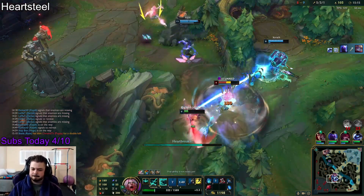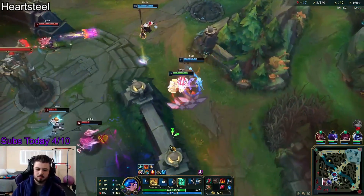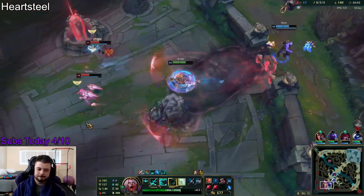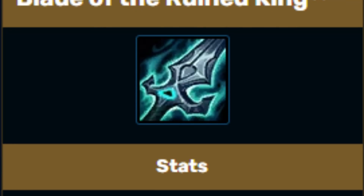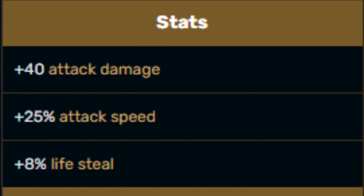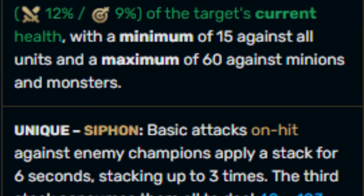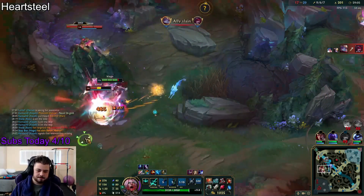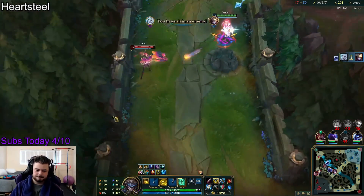As you guys saw in the video, there were a lot of instances where I pretty much did no damage on Viego, and I was pretty strong — it's not like I was behind, my farm was up, I had good stats. So imagine if I was behind and still going Heartsteel. Blade of the Ruined King pretty much carried this entire game, because Bork is the best one-item power spike in terms of pure damage on Viego. You pair that with Heartsteel, which has virtually no damage — Bork is able to carry a little bit, but really not as hard as I needed it to. I thought when I got Titanic Hydra I was going to do a lot more damage with all that stacking HP plus Titanic, but even with Titanic I really didn't feel like I could do a lot of damage. That's my honest opinion on Heartsteel.